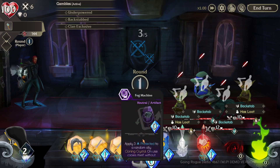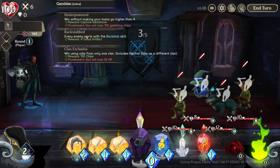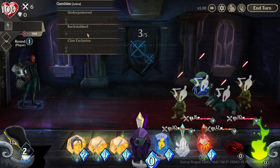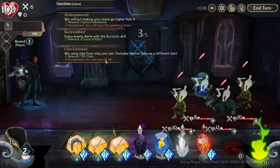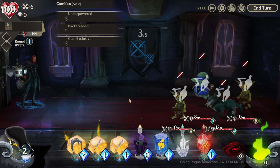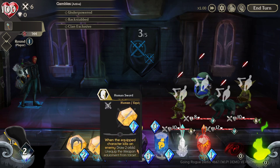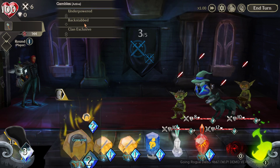'When using orbs, only use one clan' - this is trickier. Neutral orbs count as a different clan, so I can only use orbs with the Human clan tag. If I fail, I lose 25 hit points - but keep it spicy, we're doing all three. Now, my artifact orb is neutral - so if I use it, I fail that gamble and take the punishment. Although the Protected it gives would actually protect me from that damage.